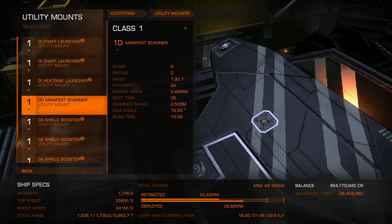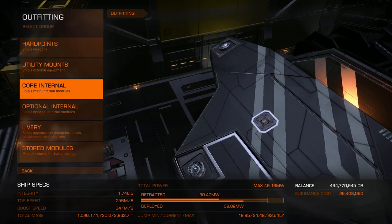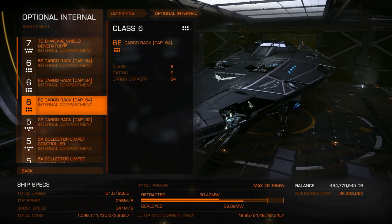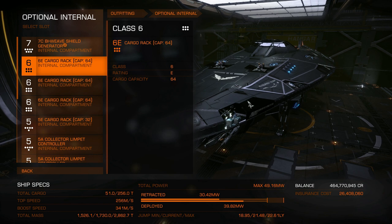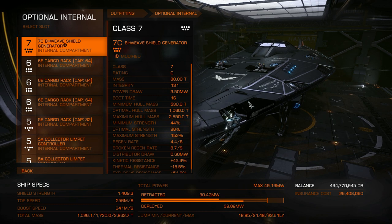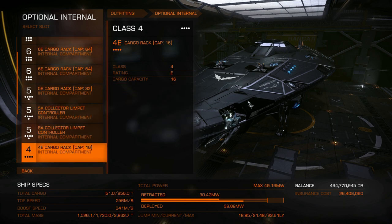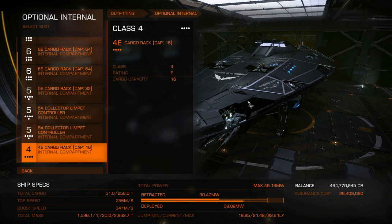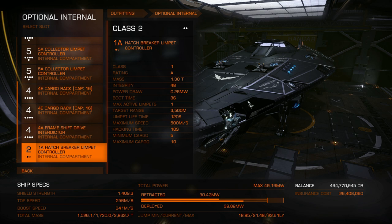I've not fitted a wake scanner to this ship as I've been testing in an anarchy. If you're getting good spawns in a secure system then you'll obviously need to fit one. I'll skip over the core internals as they're pretty unimportant for the task in hand. In the optional internals I have 256 tonnes worth of cargo capacity. This isn't quite enough to empty a well-stocked T9, but will still make you a good bit of cash when full. For shielding I've gone with a 7C Biweave — the increased regen is great for shield tanking. I have two size 5A limpet controllers, giving me a total of six active limpets. The build is rounded out with a 4A interdictor and a 1A hatch breaker.